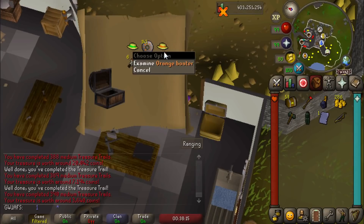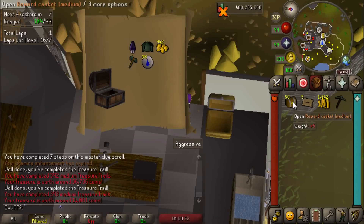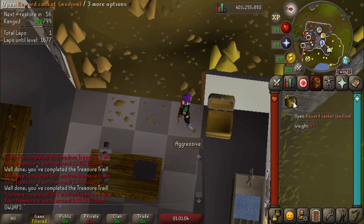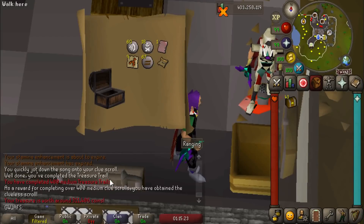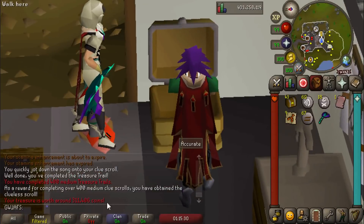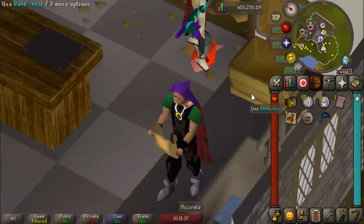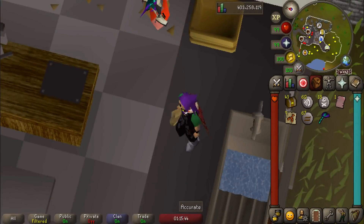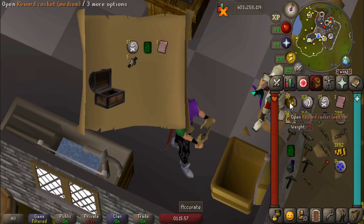Let's get some more master clues. 44 mediums to go. The clueless scroll — this is our 400th medium clue, you guys! We got the clueless scroll. I can finally start using this thing for my thumbnails. Look at this beautiful item, it is absolutely gorgeous. I love it so much, I'm going to wear it for the rest of this opening. It is such a good item. I wish that the clueless scroll was part of the collection log — the uniques that you get from doing a certain amount of clues are not a part of the collection log, unfortunately.